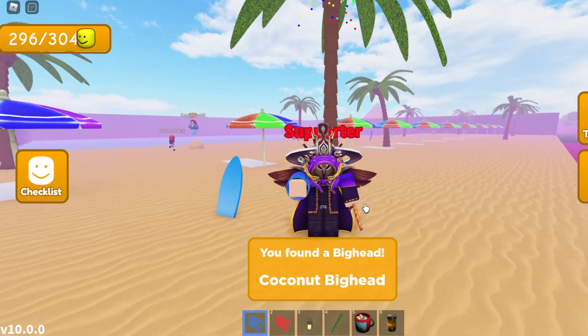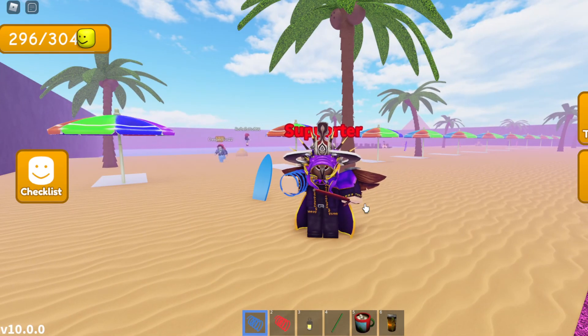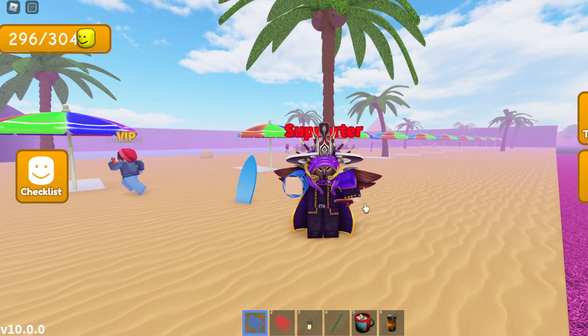Once you have the gravity coil, go ahead and jump on the blue surfboard and from there jump over to the Coconut Big Head. Hopefully this helped — now you know how to get the Coconut Big Head and find the big heads. See you guys next time, bye!